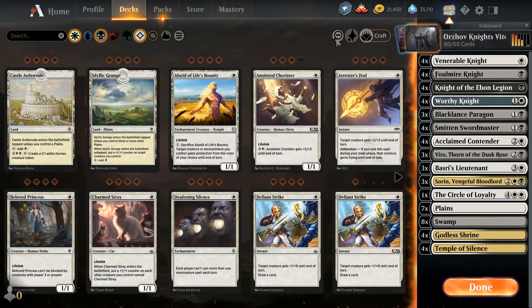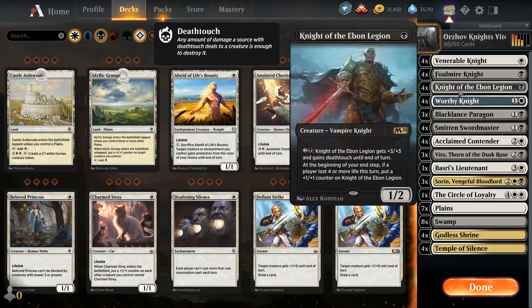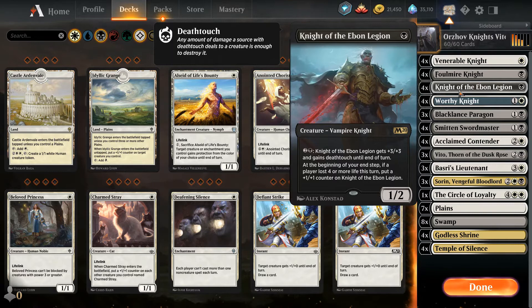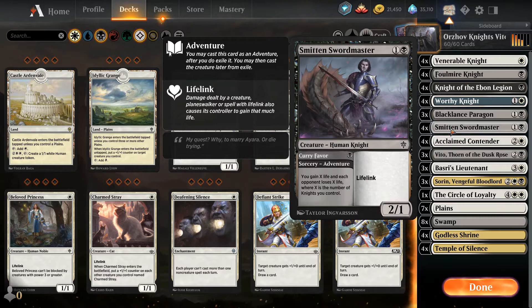After trying to iron out the curve, I want an aggressive deck, so I'm playing the three one-drops in white-black knights: four copies of Venerable Knight, a 2/1 that when it dies puts a +1/+1 counter on target knight you control; Knight of the Ebon Legion, probably the strongest one-drop in standard right now, a 1/2 that you can boost +3/+3 for three mana, gains Deathtouch, and gets a +1/+1 counter if a player lost four or more life during your turn; and Foulmire Knight, a 1/1 Deathtouch that lets you pay three as an adventure to draw a card. We're playing four copies of each because our ultimate goal is to play Smitten Swordmaster — we want lots of knights on the battlefield. Smitten Swordmaster also has lifelink, which synergizes with Vito's life drain ability.